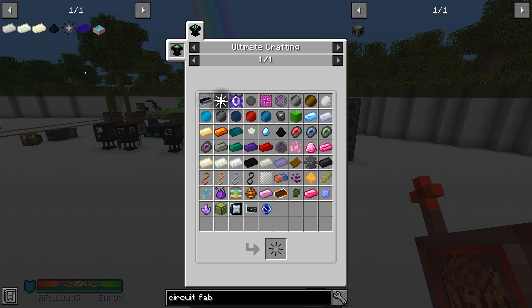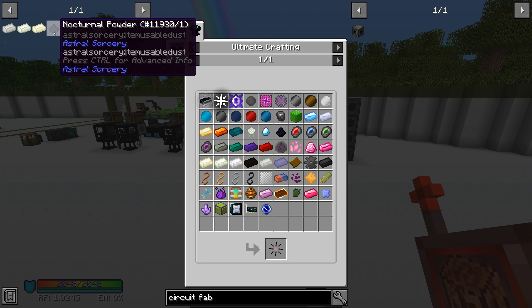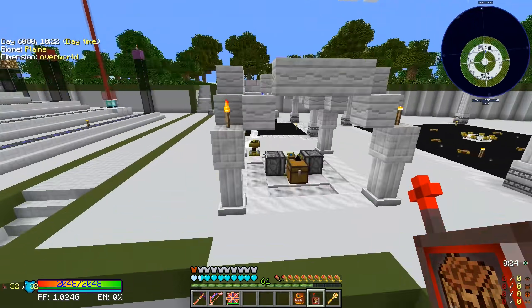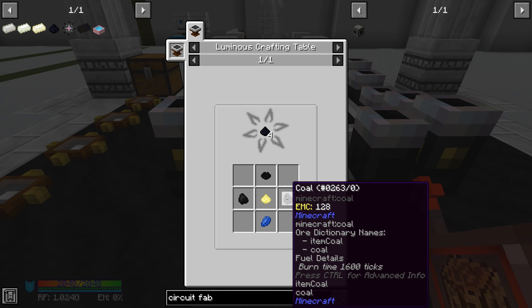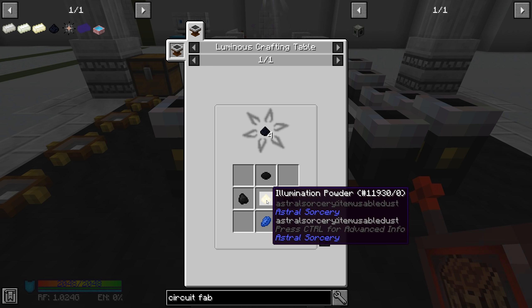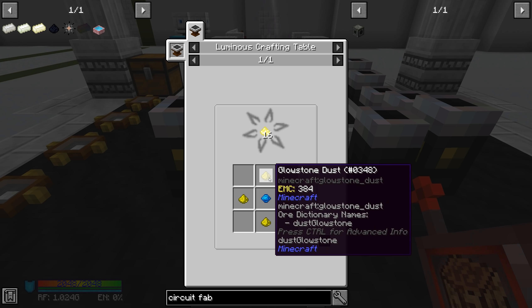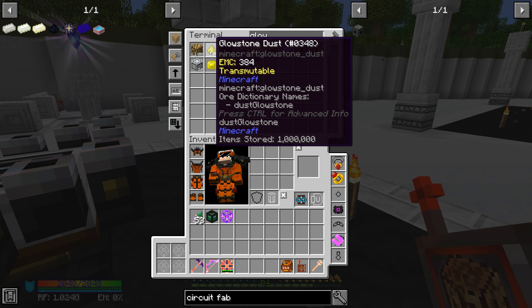That gets us closer to where we need to be if we need all these different wafers at the same time in equal amounts, which we will for these chaos catalysts — each one requires one of each of these different wafers. Now that we've got that under control, there are just a few items remaining. Nocturnal powder — I'm not actually sure if there's a way to auto-craft this since it has to be done on the luminous crafting table.